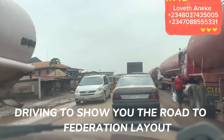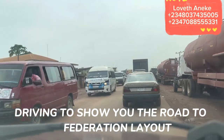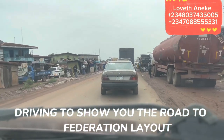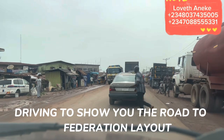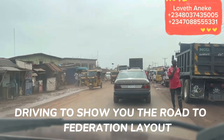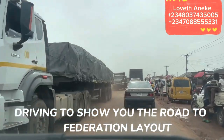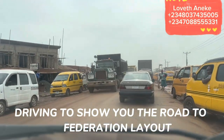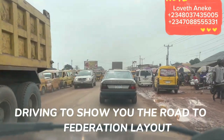We are now in Eke Obinago. All these trucks packed along the road — it's because it's close to Eke Obinago market. Eke Obinago is a daily market where people do their normal daily buying and selling. You will also see a link road to airport road going to Emene, and before that you'll see Annunciation Hospital.